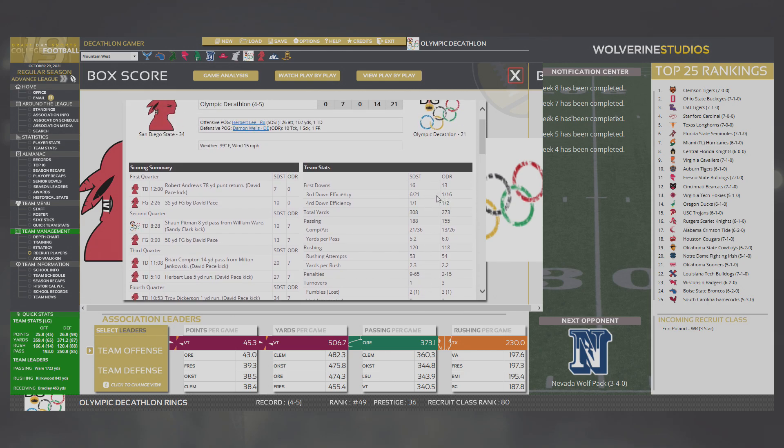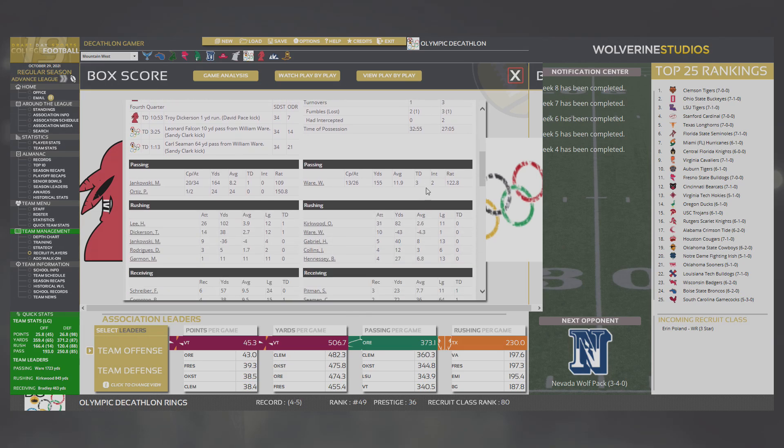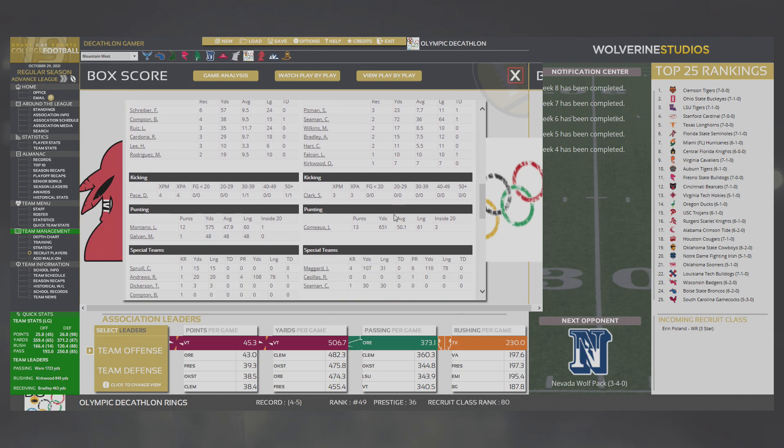That stat line is your answer on why. Three touchdowns for Ware, but two interceptions really hurts. Kirkwood — 82 yards. Ware was the costly one — minus 43 yards for him. Good split of receiving tasks. Steven had a 64-yard touchdown catch. No field goal attempts in the game, which is a bit ridiculous considering how close we were.